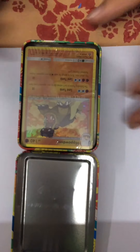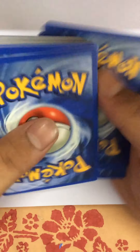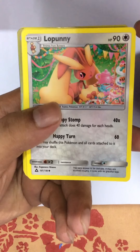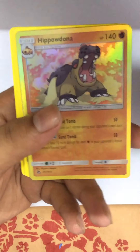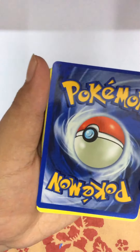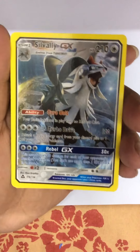Let's go - Charizard V, nice! That's going on sale. Staravia, Vanillish, hiding energy. And a Stonejourner VMAX - let's go! We got a good one. Stonejourner VMAX up for sale right now on Pokeworld BD, please go check it out, links in the description.